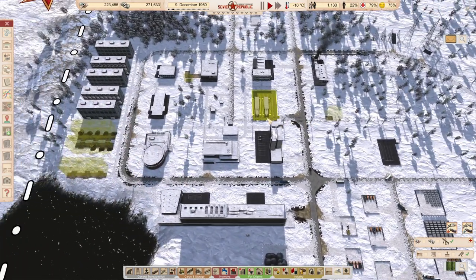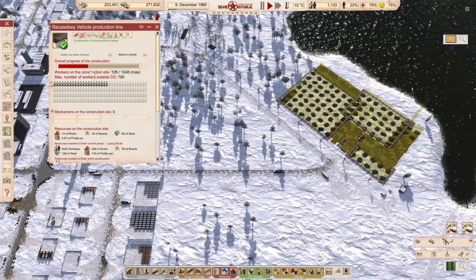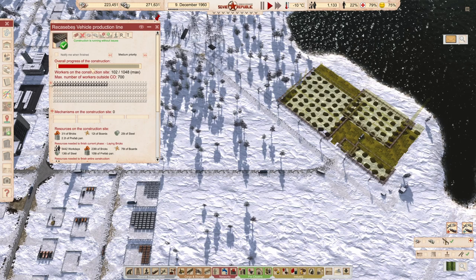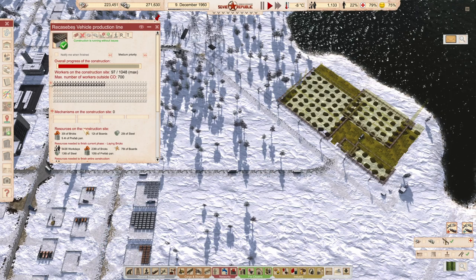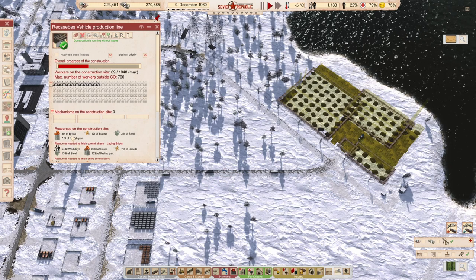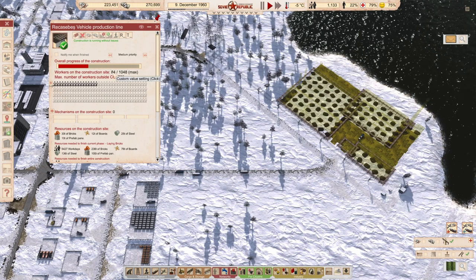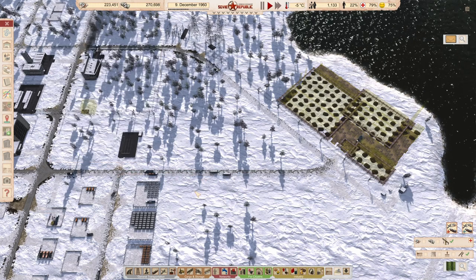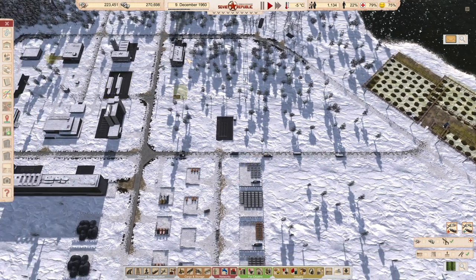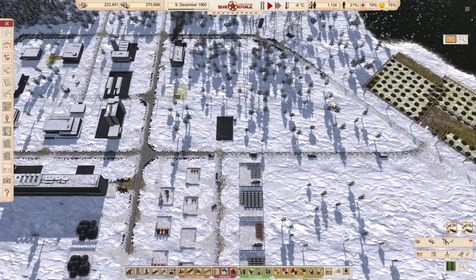We are at about 40% efficiency. Now we're getting prefab panels so the cranes are going there and the people are actually going to have some efficiency. That's okay - these are our own people because our unemployment is high, except for the issue due to low education. But no one doesn't have a workplace.